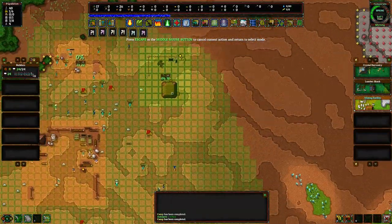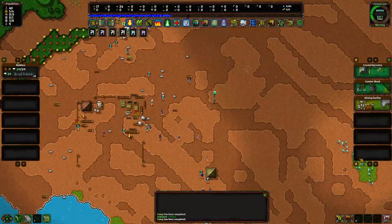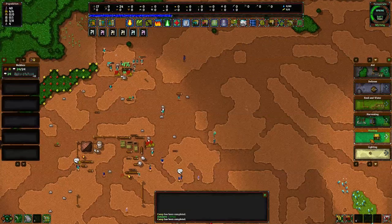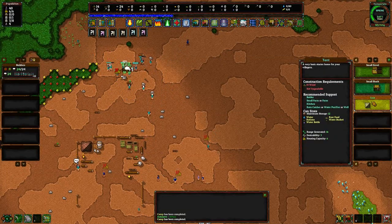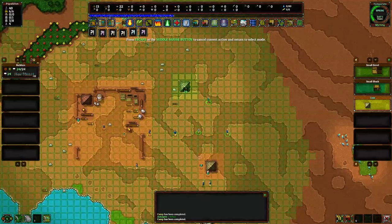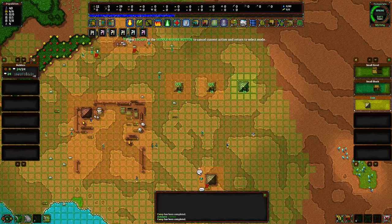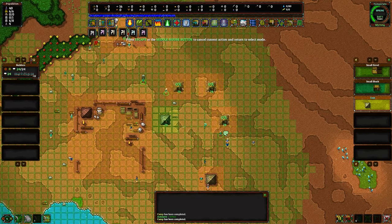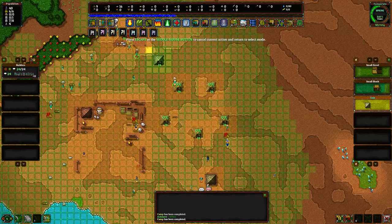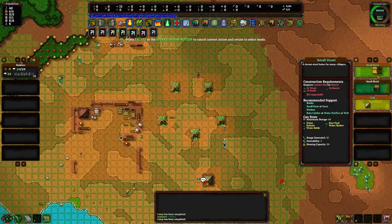A mining facility is probably a good idea too, but that's kind of a long walk so I'll wait until I build a bit more. For housing, a small hovel takes 32 boards, a tent takes wood — so I'll probably start with tents. I'll put a tent right there, another tent there. I'm not going to make this organized — I'm going to make it like a real city with sprawl.